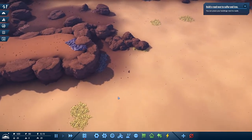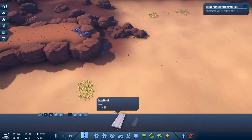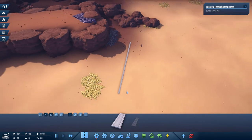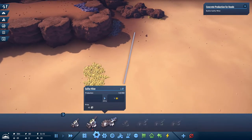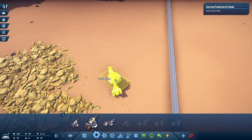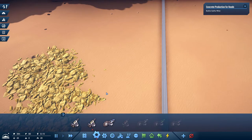So, how about a road? Build a sulfur mine. Can we rotate this? Oh yeah, we can — E and Q. So how about we do right here.